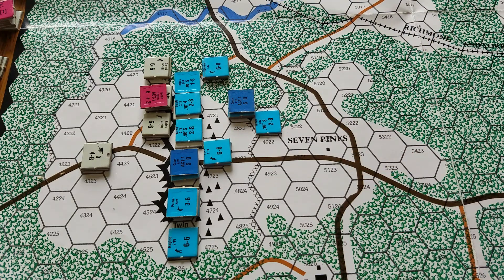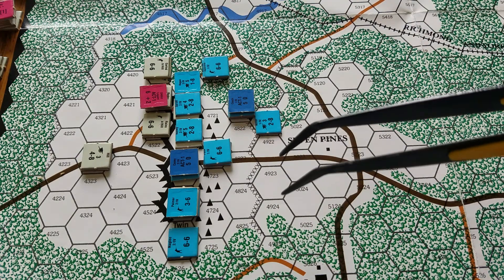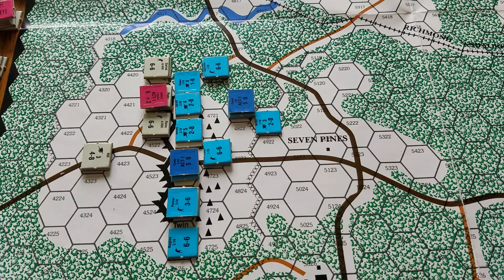When Casey activated — tried to activate — nothing happened. He basically sat there; he tried to issue fire orders to pour the fire on, but I don't know if the gunners were just shocked that they were fired upon. One unit got flipped over to its reduced side. So Casey's morale is one step left in average — if he flips another unit or has problems, he's going to drop to poor.